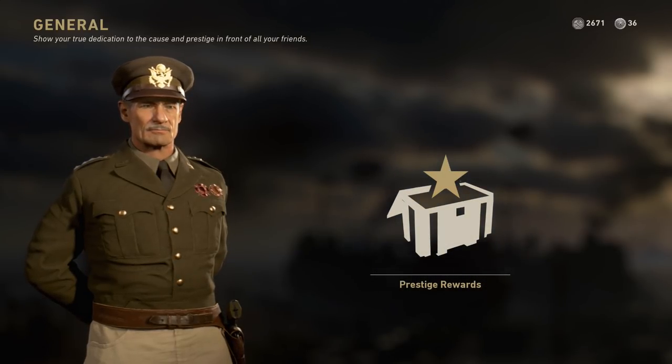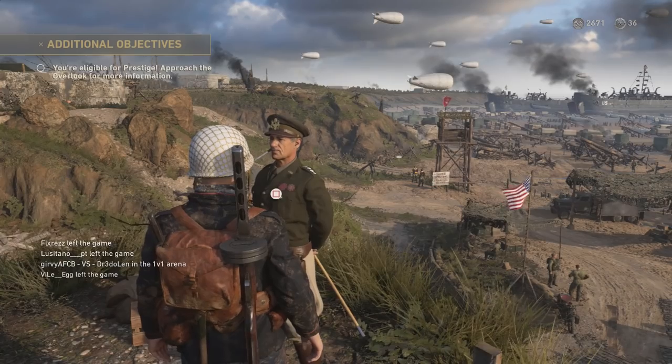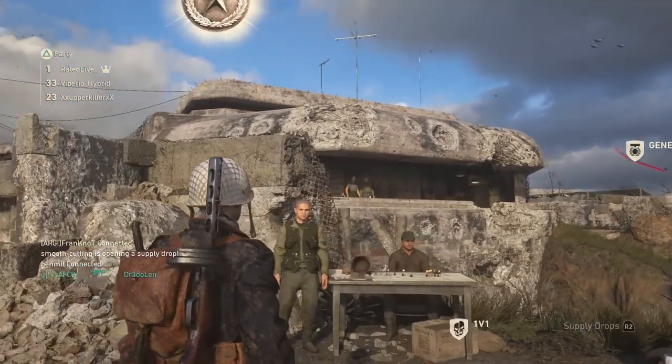You also get an additional class slot, which is pretty helpful. And of course if you're just going to try and race yourself to 10th prestige, you guys know what to do. As you can see, it asks you for a confirmation to enter your prestige, and bam — I now have the prestige one logo.